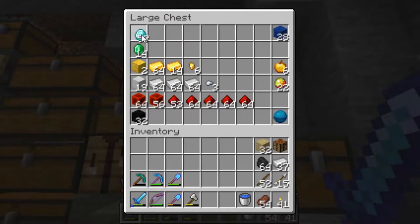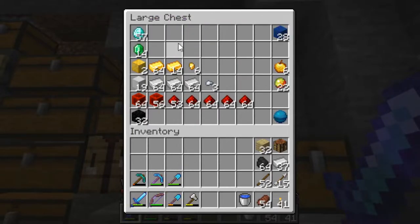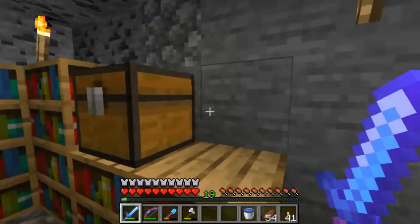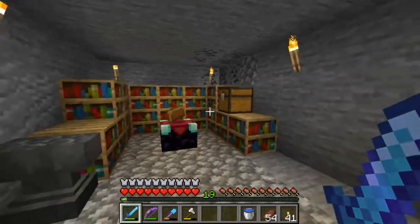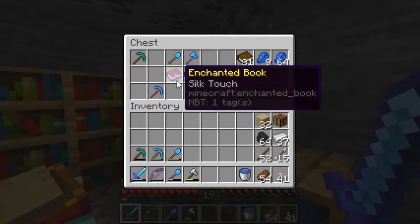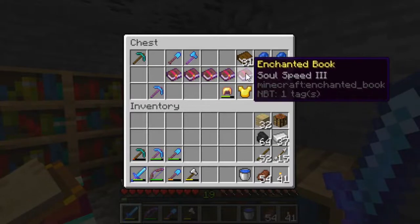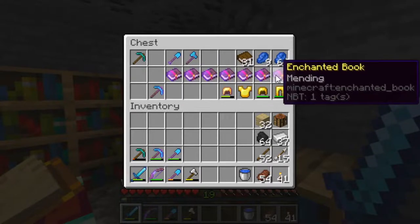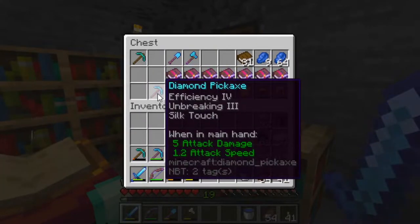We've been down in the mines doing a bunch of mining — 57 diamonds! I've been doing a lot of the grindier stuff off camera because no one wants to watch me trade with a villager or enchant gear. But check it out: silk touch for days, we got soul speed from the piglin in one of the first episodes, infinity, and mending — that villager over there is actually a mending villager.